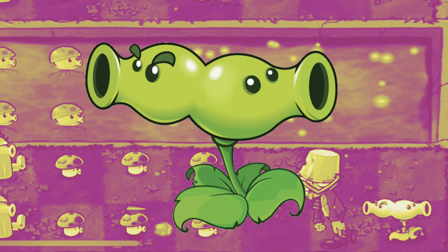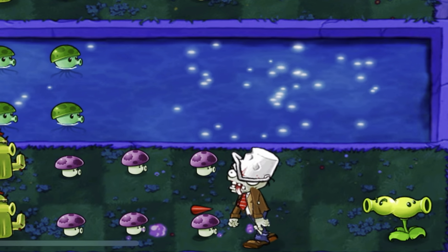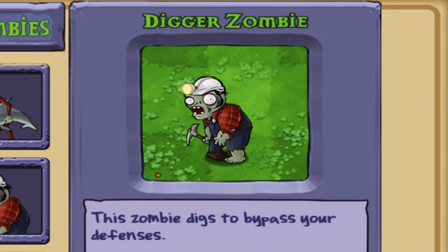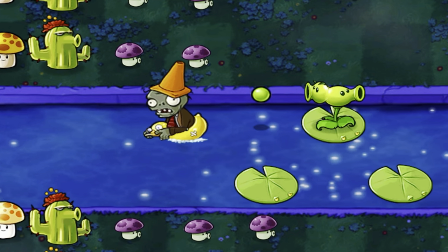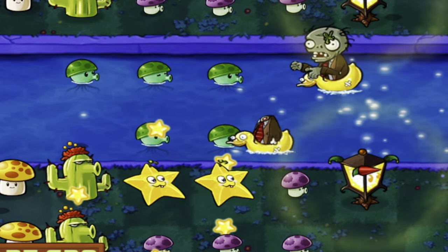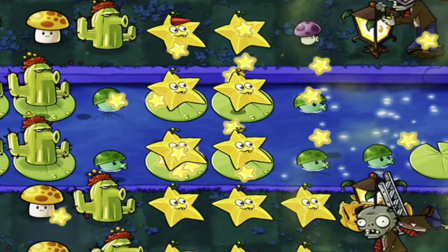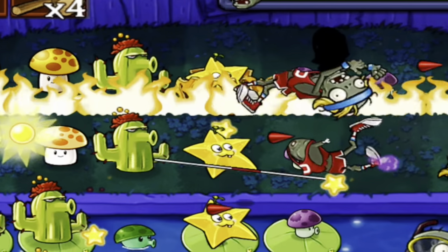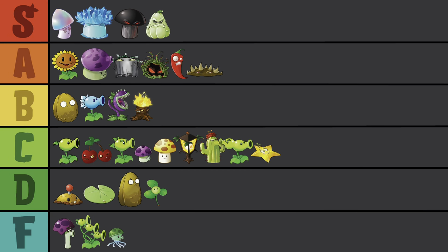Split Pea is another cool idea that just never practically makes sense to use. I feel like the only time I like to use them is when a zombie is breaking through at the end of a wave. The whole gimmick is that it shoots better backwards, but how often do you need to shoot backwards? Still I like you, so C-tier. Star Fruit shoots in five different directions — even shoots behind itself. That's right, find a new gimmick, Split Pea! Overall it's just fun to use. C-tier.